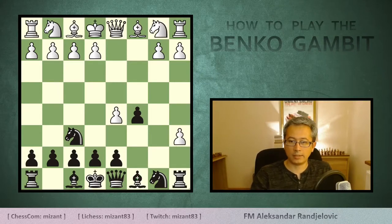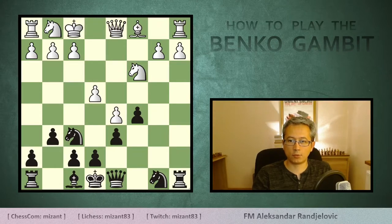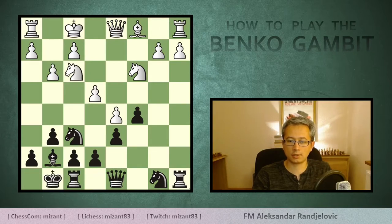I had a plan: to take that pawn, and after g6, knight c3 and bishop takes a6, to play e4. The plan is to castle by hand — bishop takes f1, king takes f1, d6, knight f3, bishop g7, g3, castles, king g2, and knight bd7.